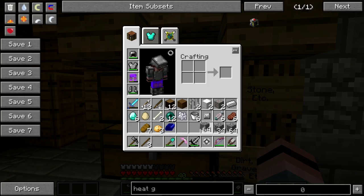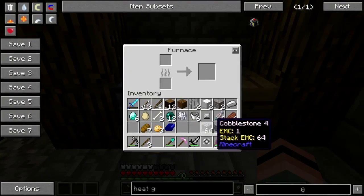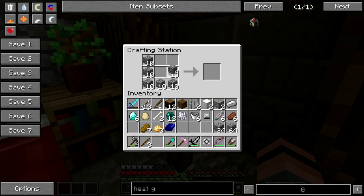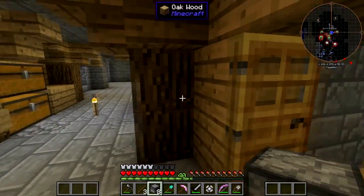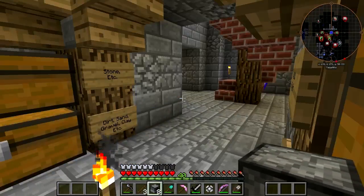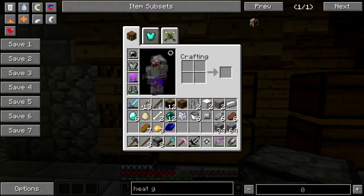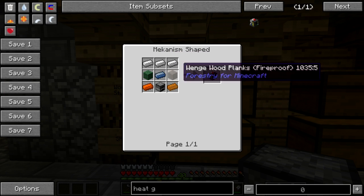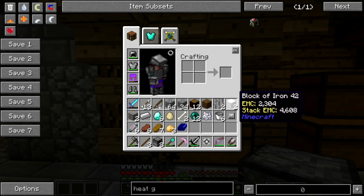Let's make like a butt ton of furnaces. I'm gonna make a redneck reactor. I've got osmium up in the thing, I've got wood — I need 24 iron and 16 copper.